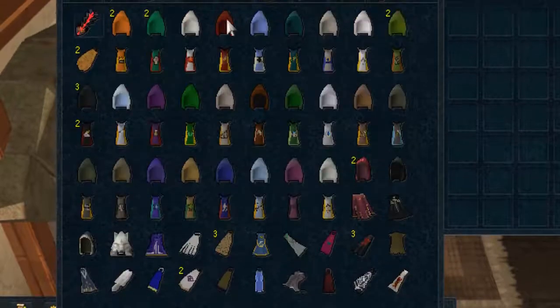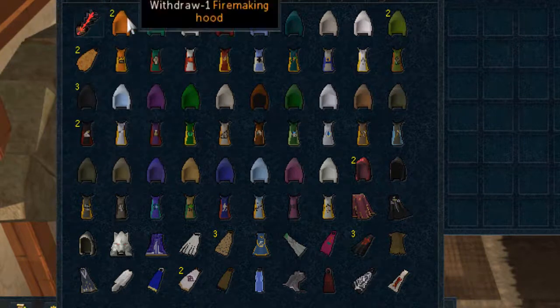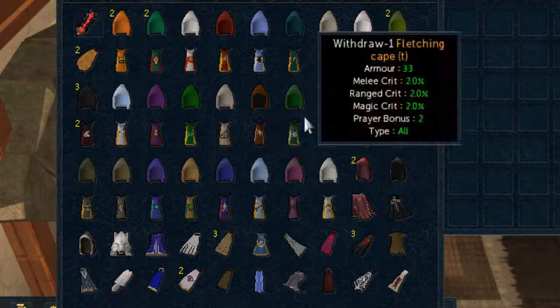Now there's my cape tab — this is probably my only neat tab. There's all my capes neatly organized. Got the tucker cowl which I'll never use, and then my 99 capes in the order that I got them. This is the order I've got all my 99s — good old farming cape, fat nooblet would be happy with it.